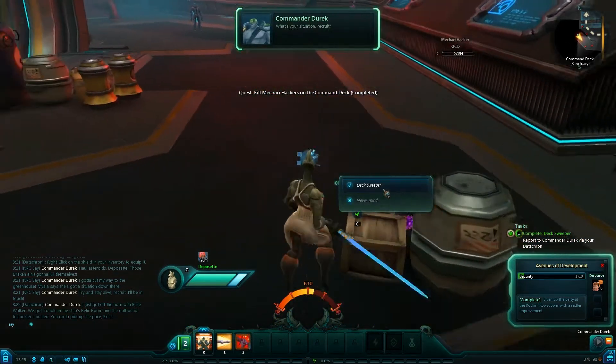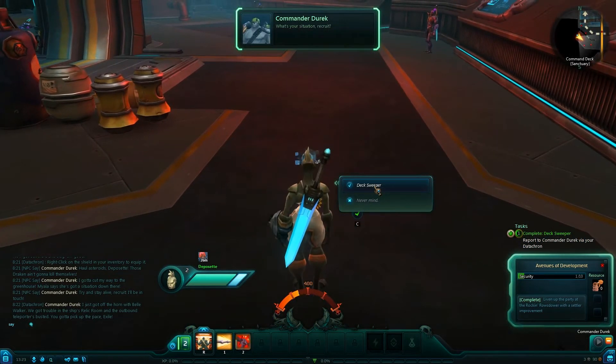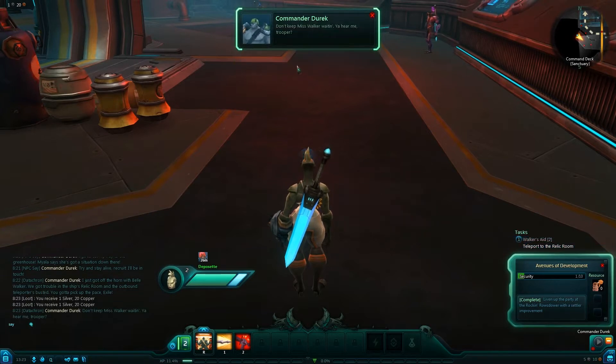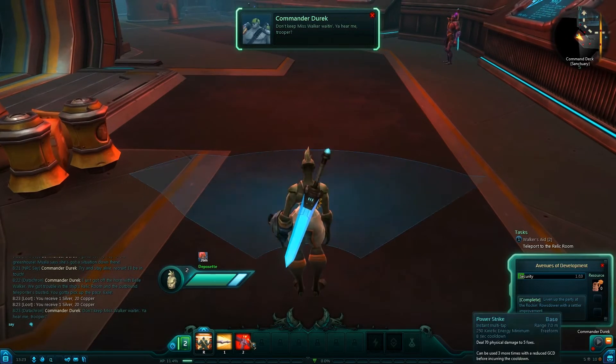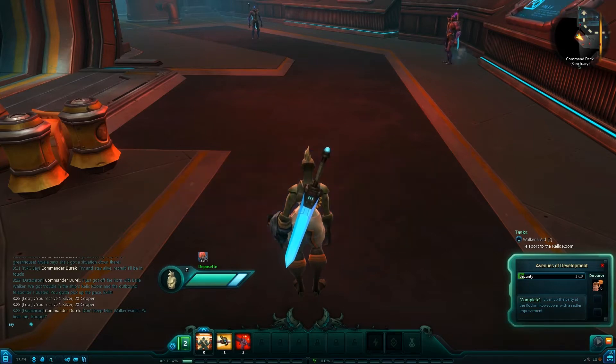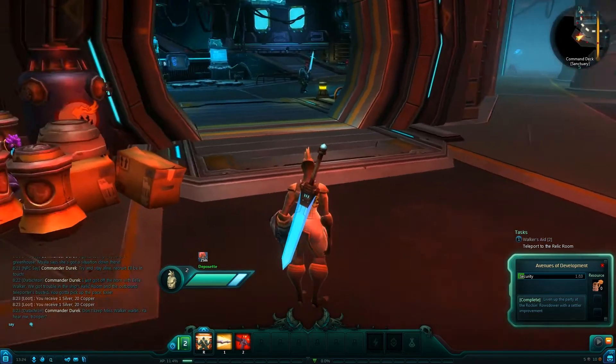Much like SWTOR, you can call in some of these quests saying 'I finished the thing you asked me to do,' and they can even give you quest rewards over that. What's the difference between these abilities? This one has a range of 7 meters, instant multi-tap — you can use it three more times with a reduced global cooldown before incurring the cooldown — 70 damage to foes, whereas this is 37 damage. I can see how that's good.